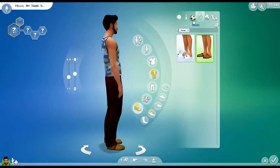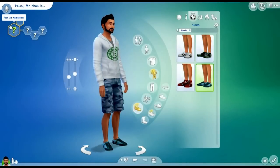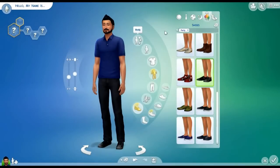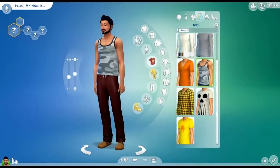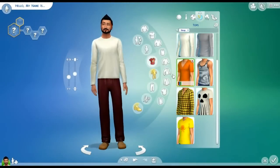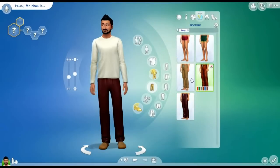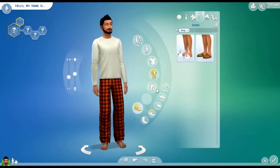So then now let's go over to our aspirations and traits. Let's finish up our character. Give him a different shirt. I'm thinking of giving him that kind of a shirt and those kind of pants — it's something that someone would normally wear.